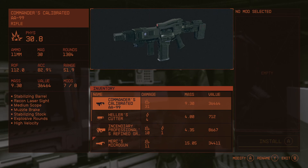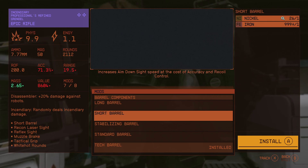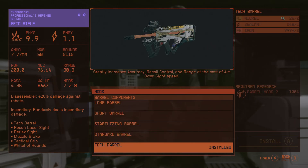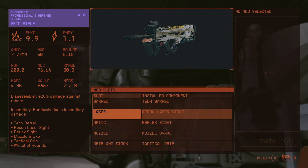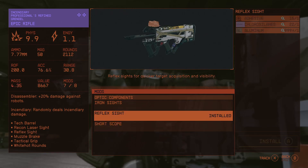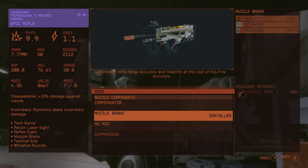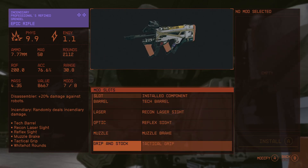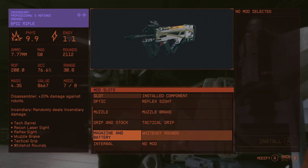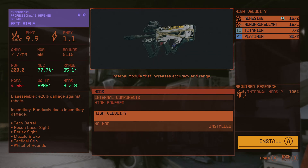Why does he get one of those? Because he's got unlimited ammunition — that's why. It takes him forever to wind up usually, but we're going to increase his accuracy at the cost of aim. It already has the white hot rounds from the burn terminal. High velocity increases accuracy and range.